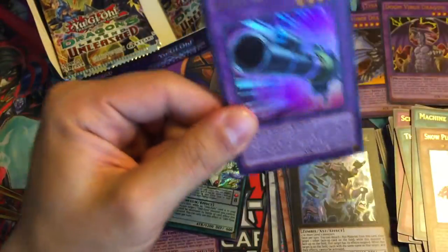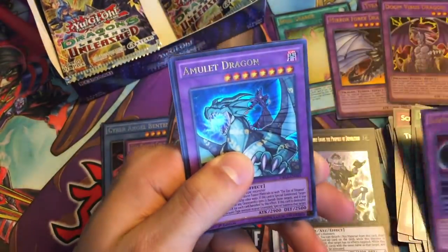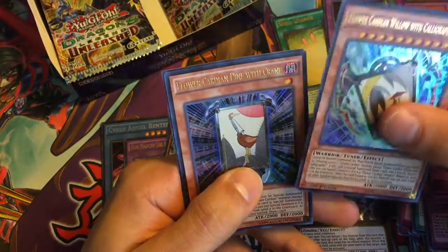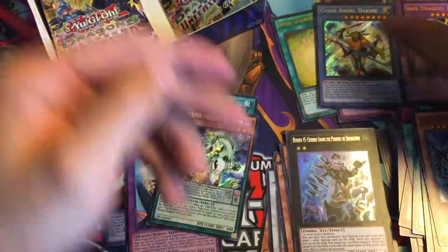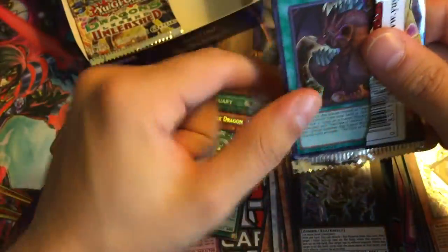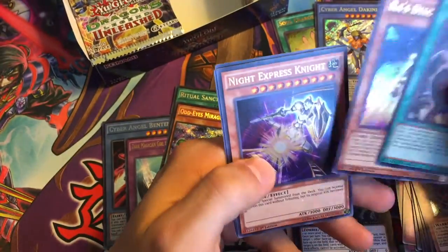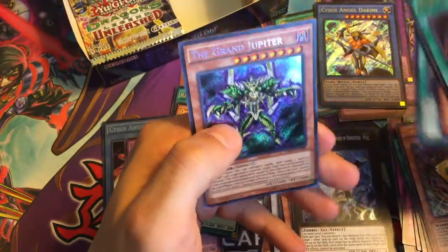Still have yet to pull the Eye of Timias — that's what we need! We got Amulet Dragon though, beautiful reprint, another Flower Cardian, two Flower Cardians, and then Cyber Angel Dakini. And here we go for the last two packs on the right side — the Claw of Hermos! Ras's Disciple, Night Express Knight, Flower Gathering, and then the Grand Jupiter.